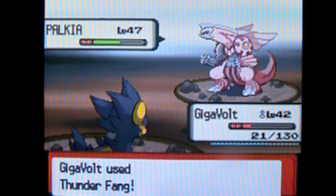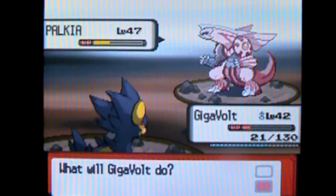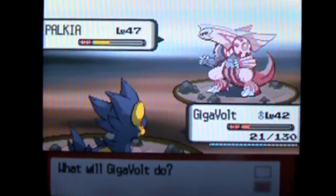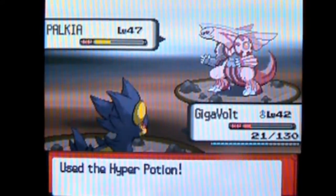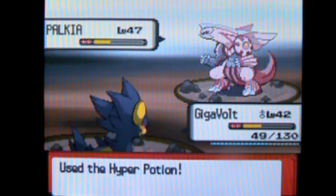You do not want to use your Master Ball on Palkia. You just really don't. Not a good idea. Because it has a catch rate of 30, which is really high for a Legendary. It can go down to 3, and basically the higher the catch rate, the easier it is to catch.